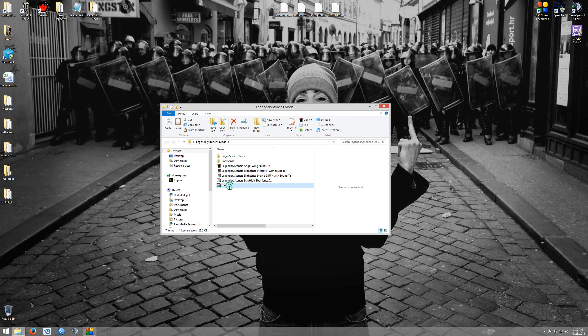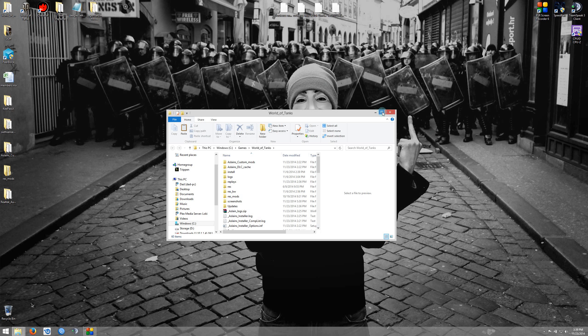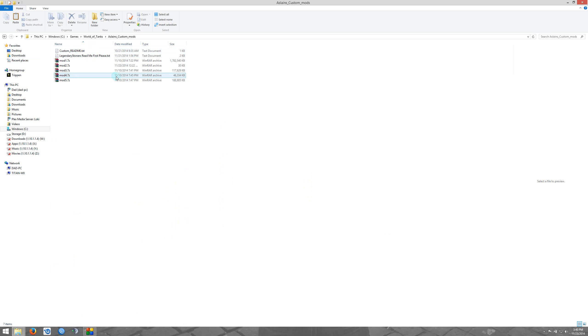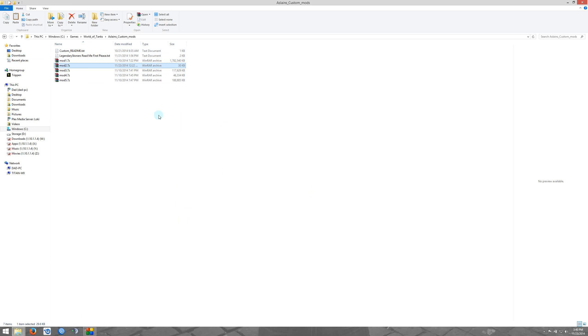Once you have your mod file, you just want to go ahead and take that mod file — and this can be any mod that you're using, again not part of Aslan's — and we're going to go into the World of Tanks folder. In that folder you will see Aslan's_custom_mods. This is where you want to put all of those mod files. As you can see, I already have five additional mod files that I include in my World of Tanks setup that are not in Aslan's custom mod kit. This particular one is a Sixth Sense mod, so I'm just going to paste and overwrite my mod2 file. What this does is after Aslan's installer runs, it checks this folder and if it sees these mod files, it will install them in the order that they're labeled.